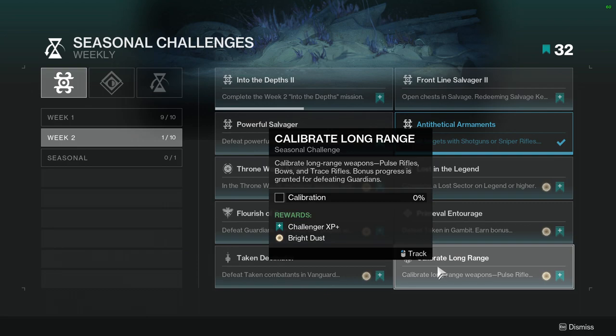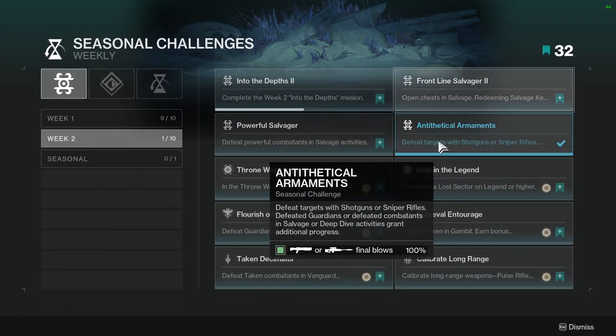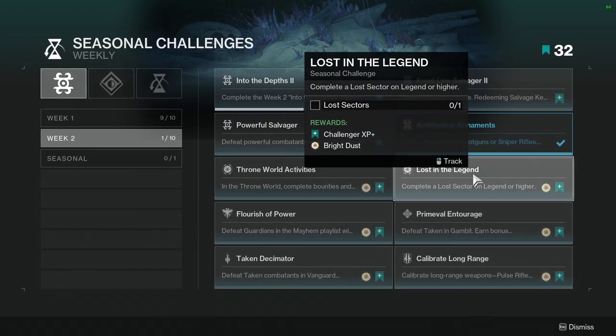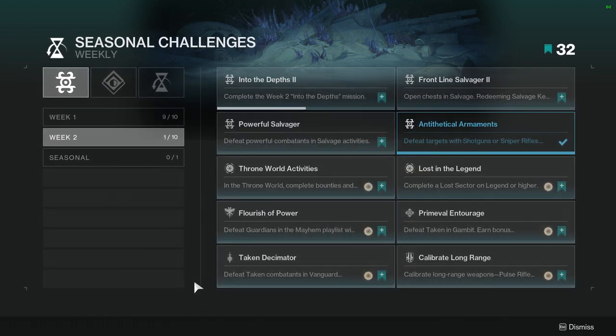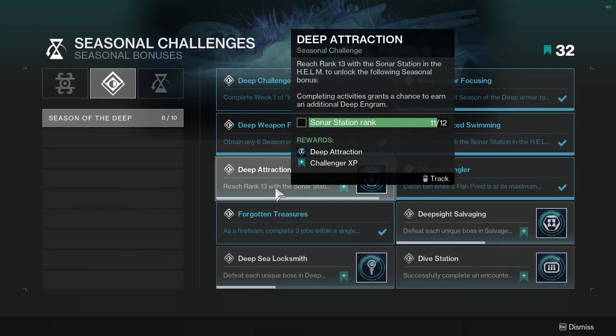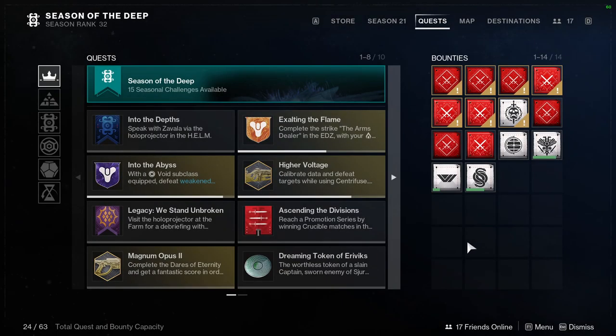Calibrate Long Range Weapons - Pulse Rifles, Bows, and Trace Rifles. Bonus progress is granted for defeating Guardians. You can pretty much add this to anywhere, but I would most likely pair it with Antithetical Armaments so that way you could use a Pulse Rifle with a Shotgun or Sniper Rifle in Salvage and complete those four at once. Nothing too crazy. We should have gotten a new boss for the Salvage, so we'll see with the story.